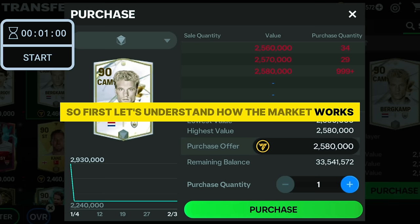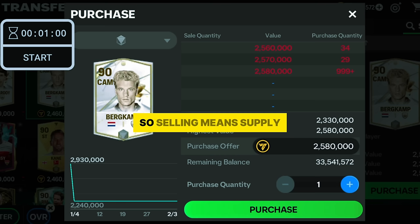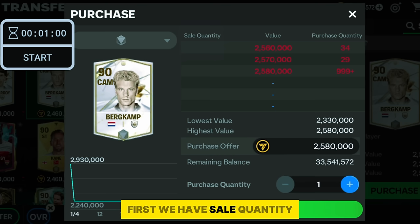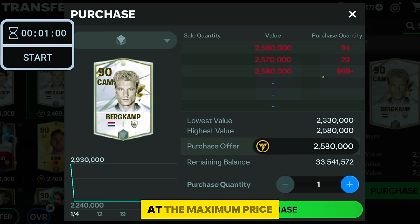Let's understand how the market works. In real life markets there are two things: selling and purchasing — selling means supply and purchasing means demand. The same applies to this Bergkamp card. We have sale quantity (how many FC Mobile users are trying to sell him) and purchase quantity (how many people want to buy him). Right now no one is trying to sell, and 999 people are trying to buy him at the maximum price.